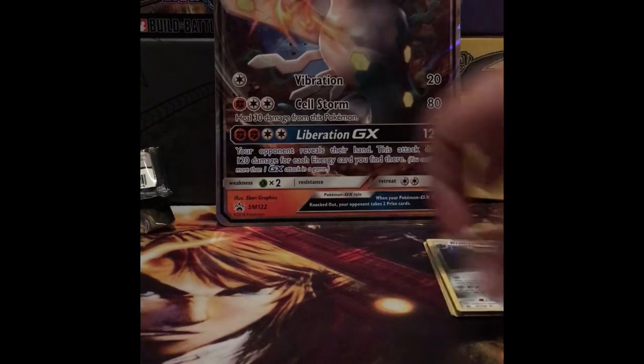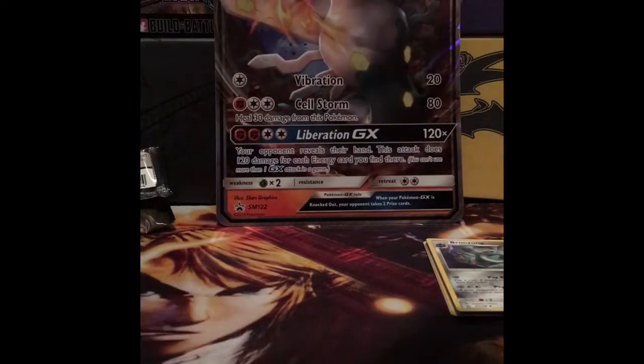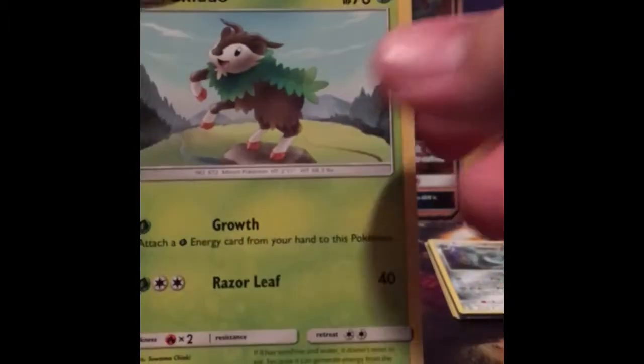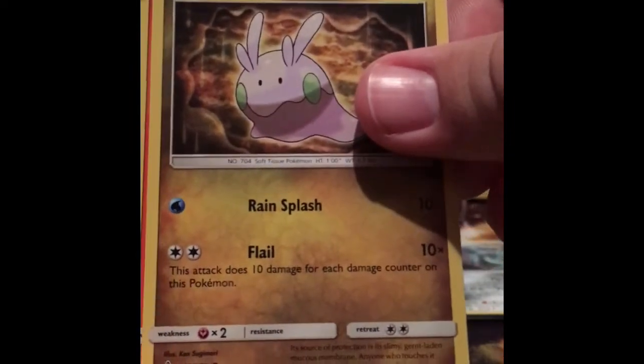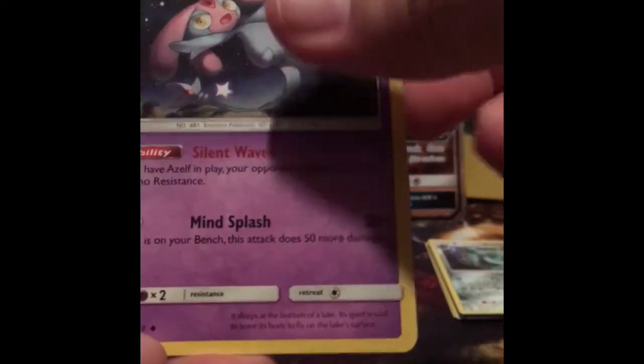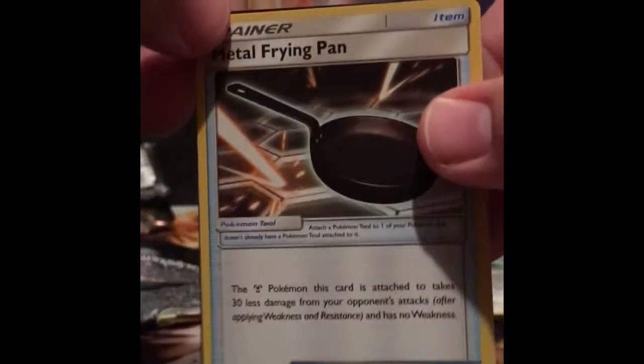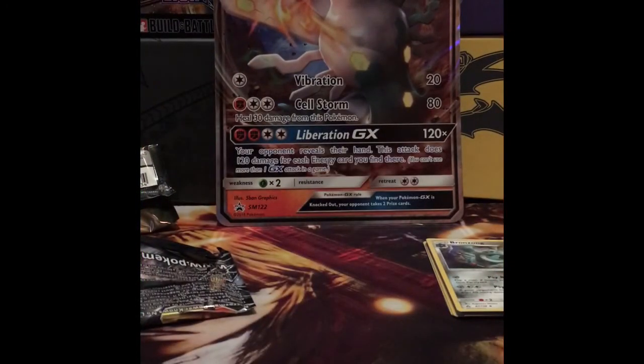Let's see if we can pull something out of this Forbidden Light pack. Got a Furfrou, a Skiddo, a Goomy, Finneon, an Inkay, Noibat reverse, and a Pavilion rare. I heard if you went to the pre-releases and played that Pavilion, it was a very good card to have — and Metal Frying Pan too. I hope you did very well in those.